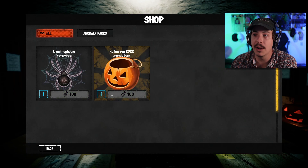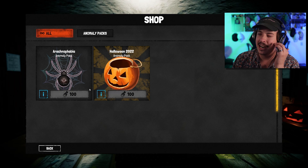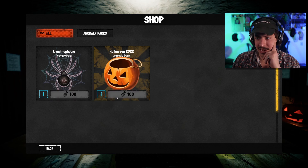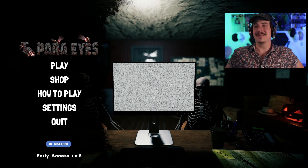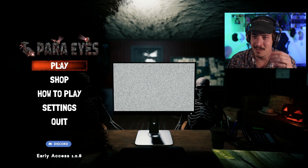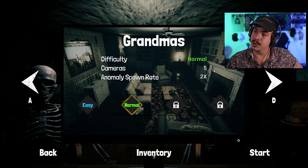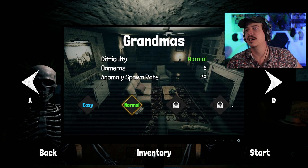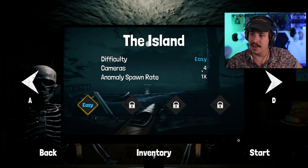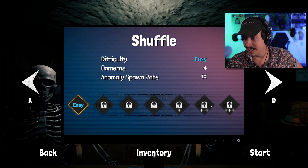So if you go back to the main menu you can shop. Oh my gosh, it costs a hundred? That is a lot. The arachnophobia pack adds spider related anomalies. The Happy Halloween pack adds candy anomalies — report a candy and regain 10 sanity. Oh, interesting — that's kind of cool. So here we go: cameras — four on easy. There's even more cameras for the harder difficulties, and a two times anomaly spawn rate. And then we have the school and the island. There's a shuffle mode. We have easy, normal, hard, insane, insane plus, insane plus plus. That's wild.